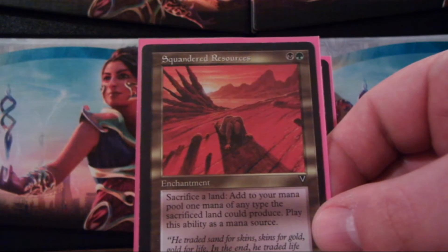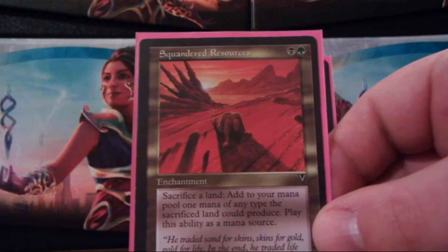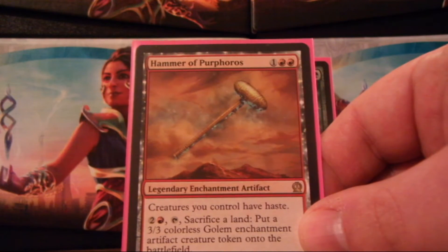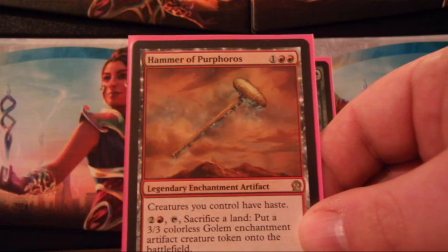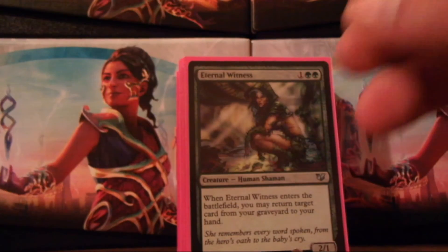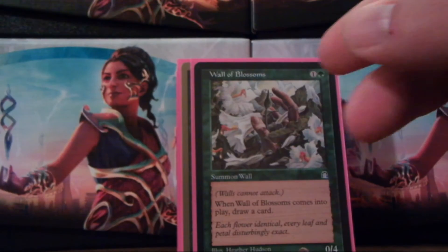Squandered Resources lets you sacrifice a land to add one mana of any color the sacrificed land could produce. So basically, for one turn, for the price of your lands, it will double how much mana you have. This is excellent for when you're getting ready to destroy a massive number of lands. Hammer of Purphoros is in the deck for Haste, as well as the creature tokens. This also works well with Shattergang Brothers — I chose Shattergang Brothers because of this card, and because of Tireless Tracker. Eternal Witness, because we're playing green — always play Eternal Witness in green.